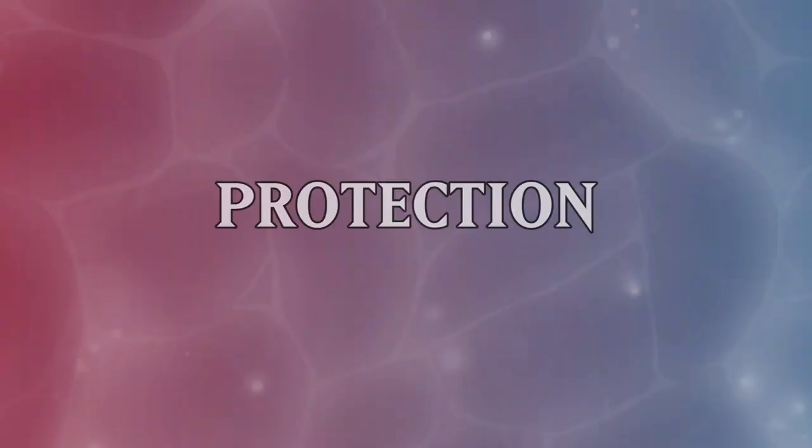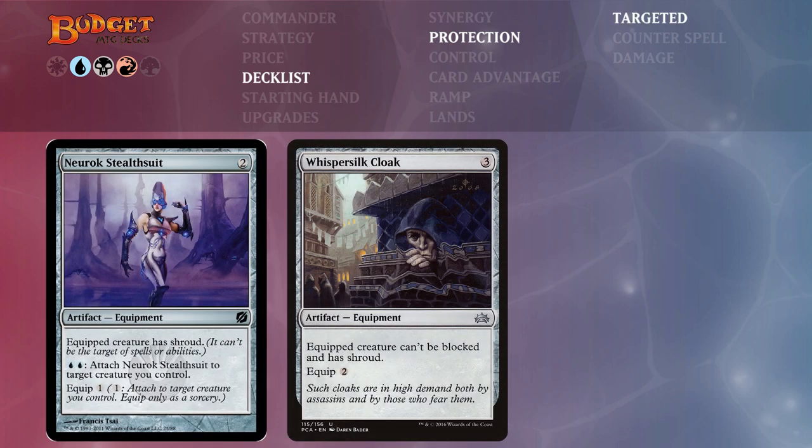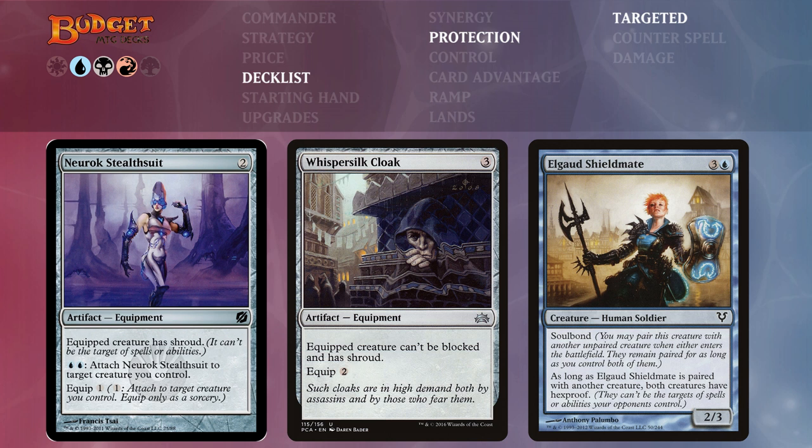Let's look at the protection cards, divided into those protecting against targeted removal and those protecting against damage. Neurok Stealthsuit gives our commander shroud and has a special attach ability for two blue at instant speed — so we can pay two blue to move shroud protection to another creature mid-combat. Whispersilk Cloak also gives shroud and makes the creature unblockable. Elbrus... Elgaud Shieldmate soul bonds with our commander when it enters the battlefield, giving both hexproof to protect against targeted removal.